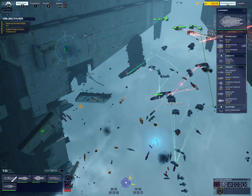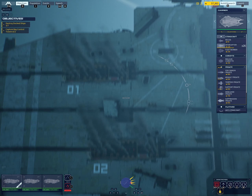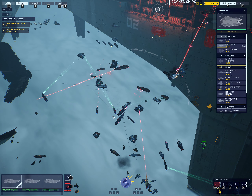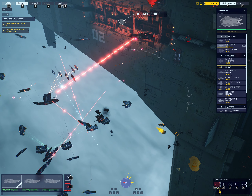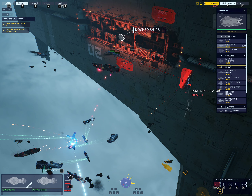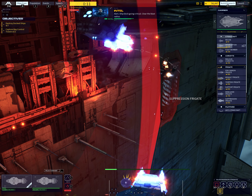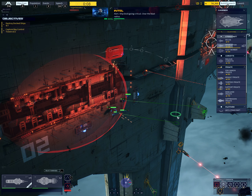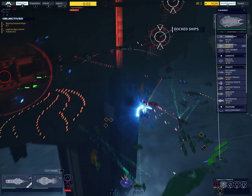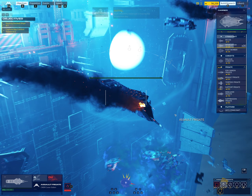Frigate, egress combat area. Reduction complete — torpedo frigate deploying. Alert — ship dock going critical. Clear the blast radius. Alert — an enemy destroyer is leaving the production bay. Three ship docks remaining. Good work.